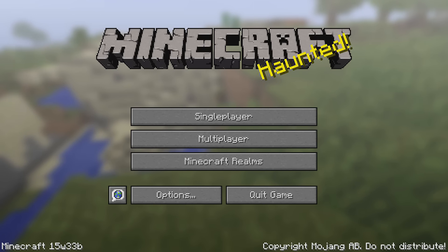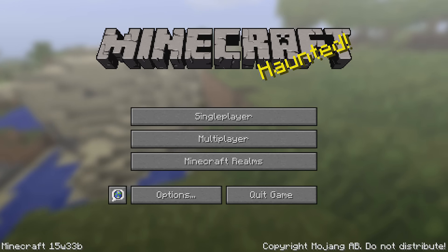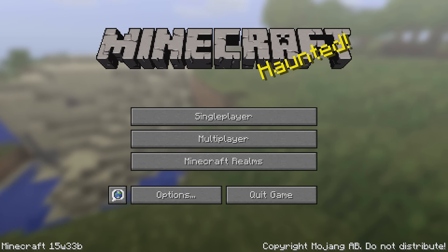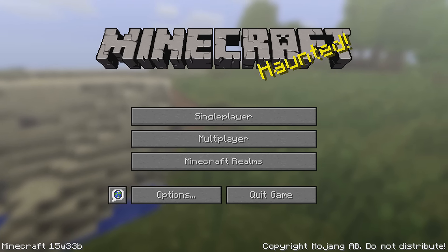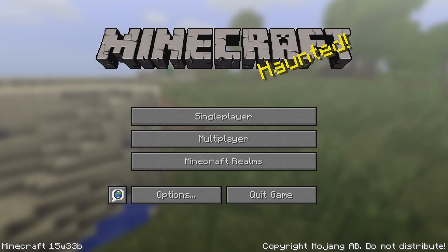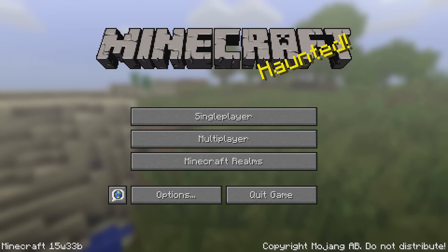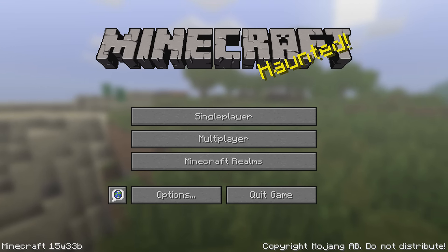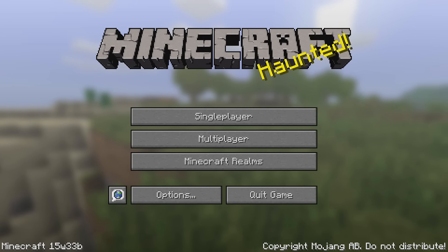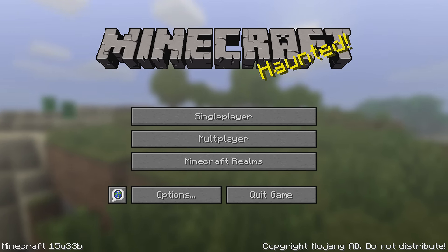If you want to read through the official release announcement, there is a link in the video description for that. And that was all that we know about the snapshot at this time. Enjoy trying out this snapshot for the combat update, Minecraft 1.9. If you found this snapshot video useful then please do leave a like on the video, and if you want to see more in the future then feel free to subscribe. My name is slicedlime, thank you for watching and I will see you next time. Bye bye.